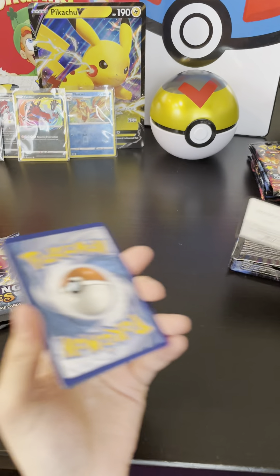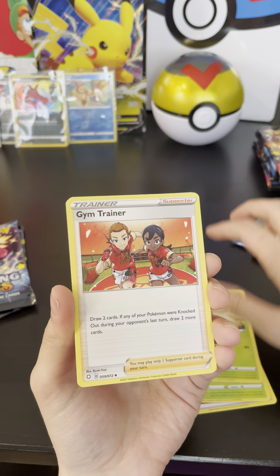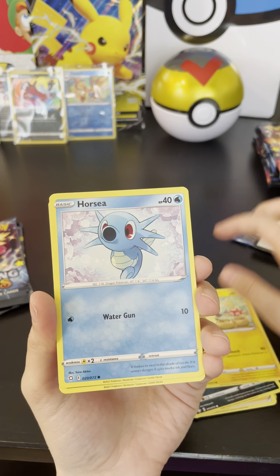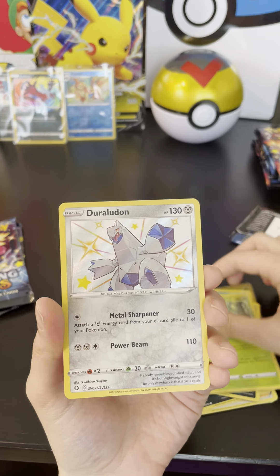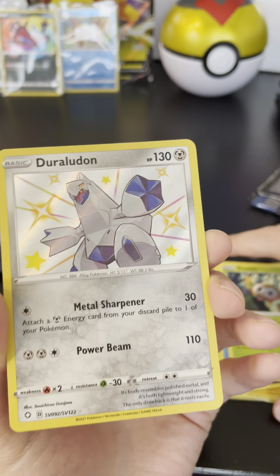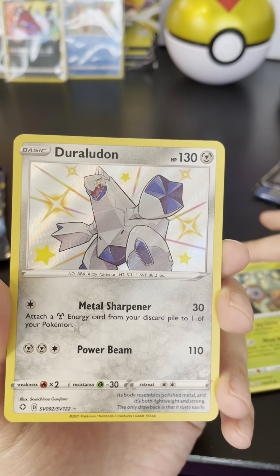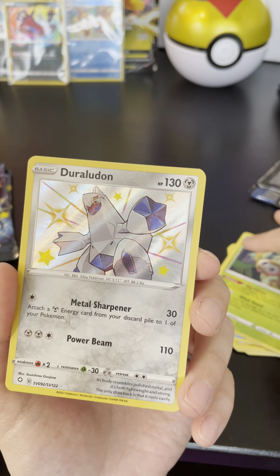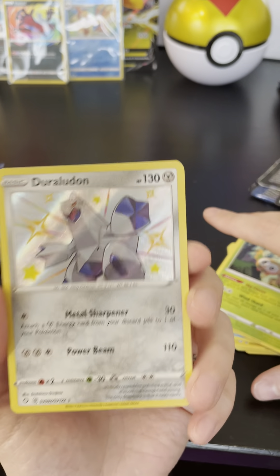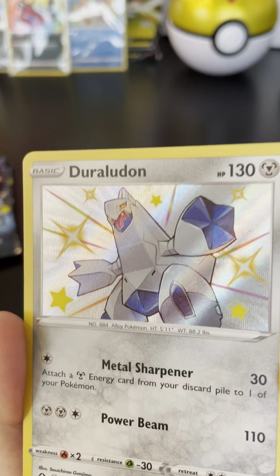Hopefully we'll end on a high note here with the last three packs. Oh, nice! Oh, cool. Oh my gosh. Awesome. The shiny cards are just so great, and I think this might be my first steel type shiny. I've been noticing I've got so many psychic type shinies. Some pages of my binder in the shining vault are just completely empty. This is a really nice looking holo here, and with the shiny it's just — when you see it moving in real life, it's just really pretty. Even on camera, yeah, that looks so nice. Very cool.